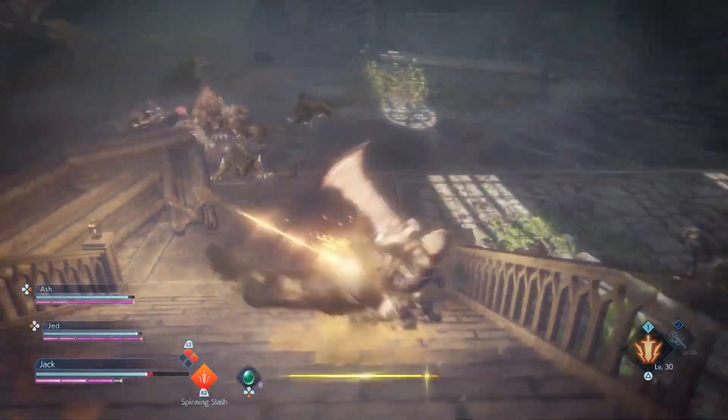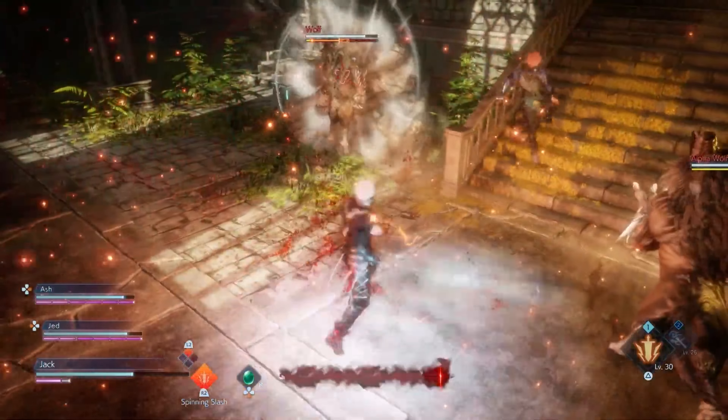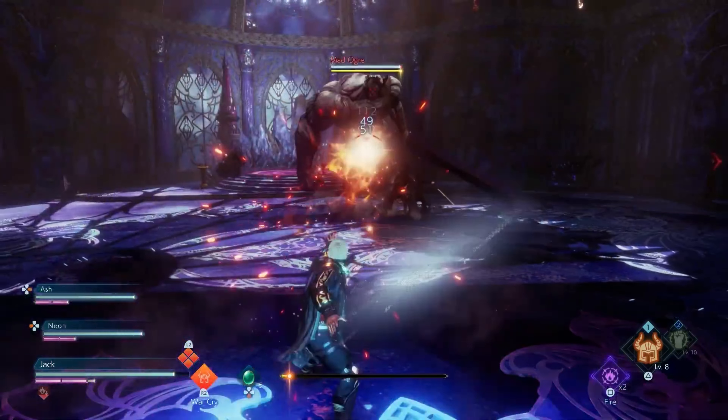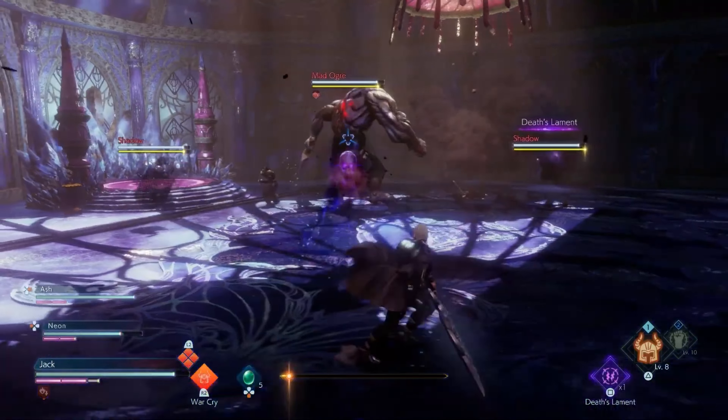When the hordes of darkness start to overwhelm you, use command abilities such as Lightbringer to knock them back and give yourself an opening. Use your soul shield to defend against enemy attacks and turn the tides of battle by stealing their spells and using them as your own.